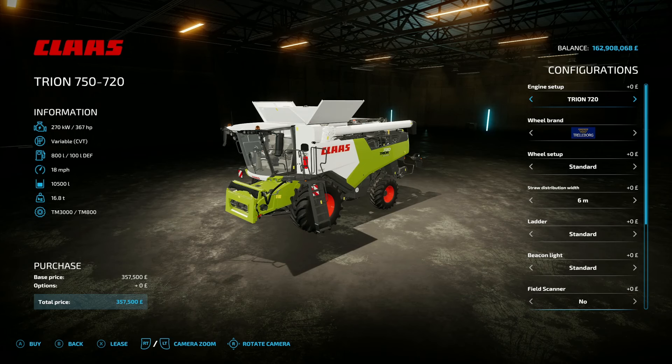The last mod for the day is the Claas Trion 700 by GEF25 — 28.24 megabyte on the download. You'll find two variants in the harvester menu. We've got the 757 and the 720 to start with: 367 horsepower engine, 18 mph top speed, 10,500 litre grain tank, costing 357,500 to buy. You can upgrade the engine horsepower up to 408, which also bumps the grain tank to 12,000. The 750 comes in at 435 horsepower with a 12,000 litre grain tank.